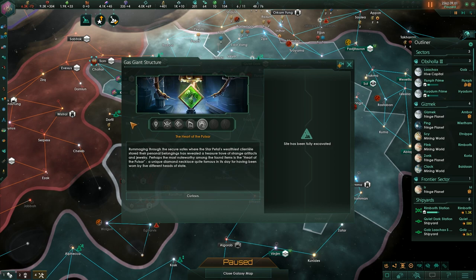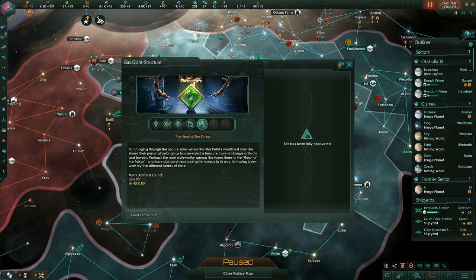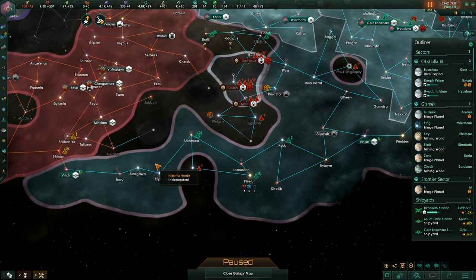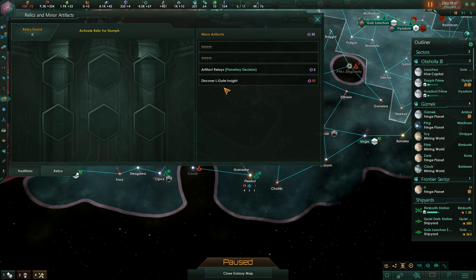The heart of the pulsar: rummaging through secure safes on the Star Petal, archaeologists found a treasure trove of strange artifacts and jewelry. The most noteworthy item was the Heart of the Pulsar, a unique diamond necklace quite famous in its day for having been worn by five different heads of state. That gives us eight minor artifacts and four thousand energy credits. Sadly no relics, just some minor stuff.